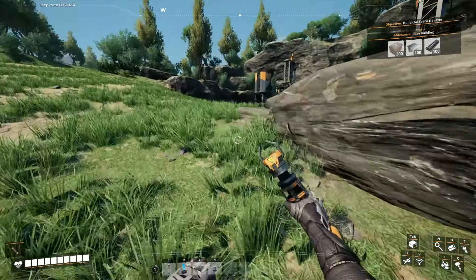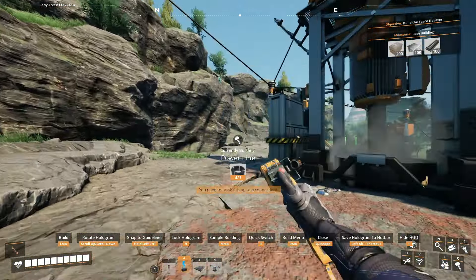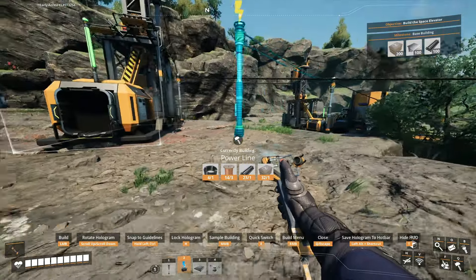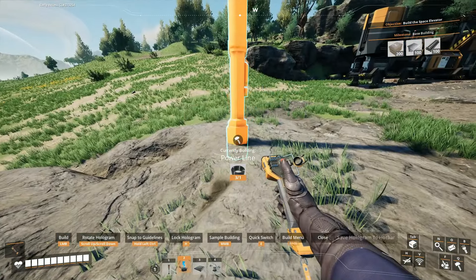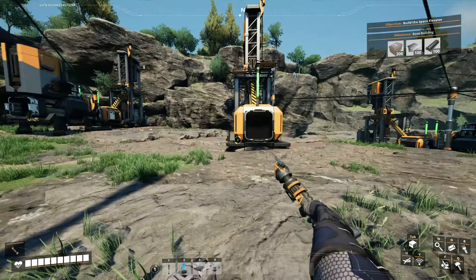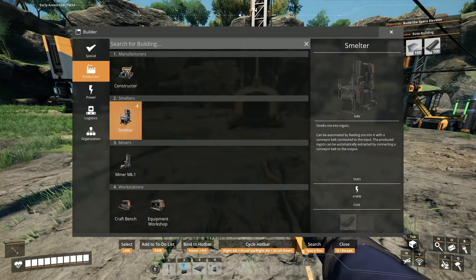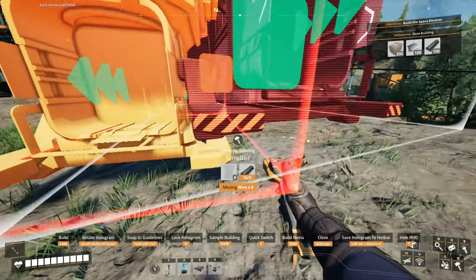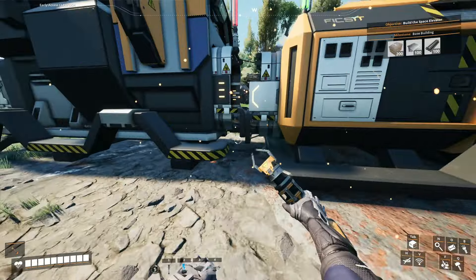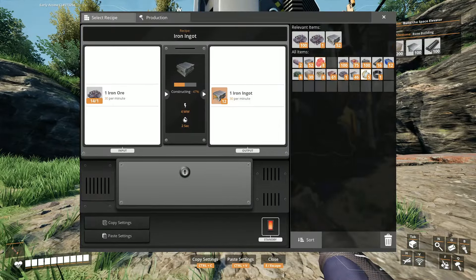I'm going to need to power up that right there. I'll place another power line right here and put down a couple power lines — one can go right there. I'll make a smelter for this one and replace that since I didn't place it properly. Now everything is smelting and there's a bunch of iron ingots in here.